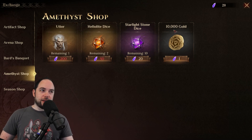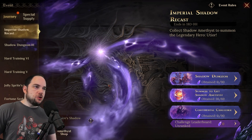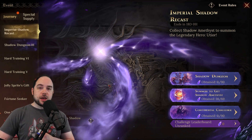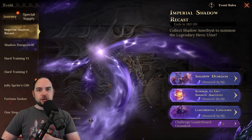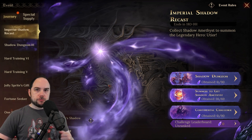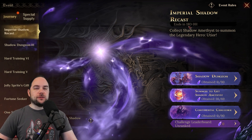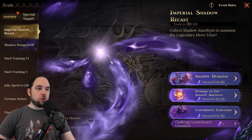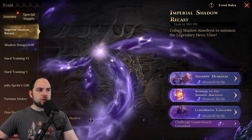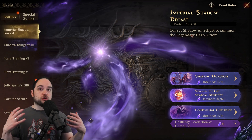That is the hero you can ultimately get from the Imperial Shadow Recast event. There are three ways to go about it: smashing your way through the dungeons seems really important, doing well in the Continental Challenge is key, and if you have some Heliolite dice saved up, you're good to go to reach your 200 needed for the hero. You've got a lot of time — at time of recording it has 18 days left, and this event pops up within a certain amount of time after your server goes live.